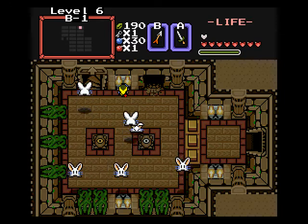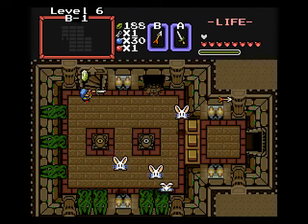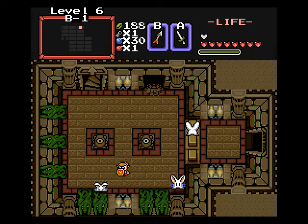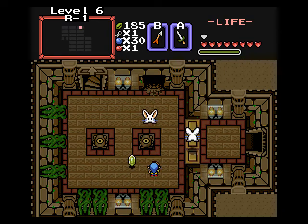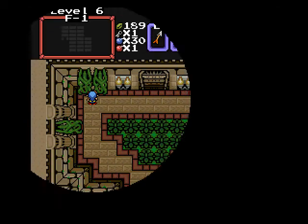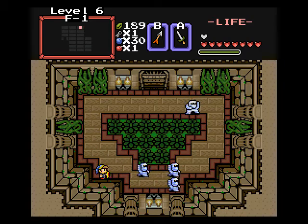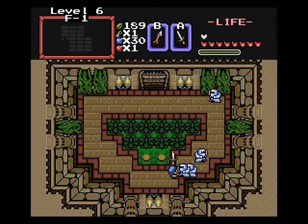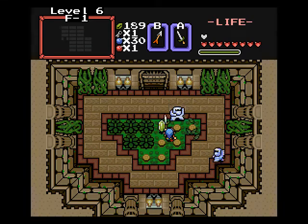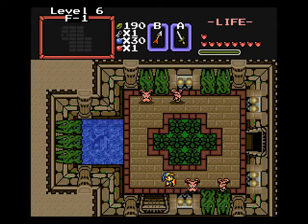I didn't expect you to spawn there. Evil hopping whiskers! Let's go back up here now. Gotta kill you guys again — no fun. Yep, pointless to come back here again, at least till we get the flippers. Is this room above something we gotta come back to later?